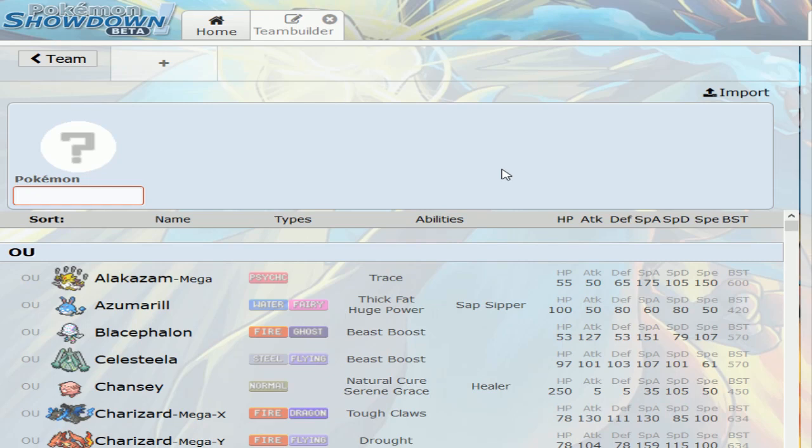What's up guys, welcome back to a brand new video. Today I'm going to be doing another team test with a brand new team. I'm going to be using Assault Vest Rayquaza. That's right, I'm going to try out Assault Vest Rayquaza. I think this is going to be the second time I use Mega Rayquaza — that's actually crazy considering this Pokémon has been popular since the very beginning.